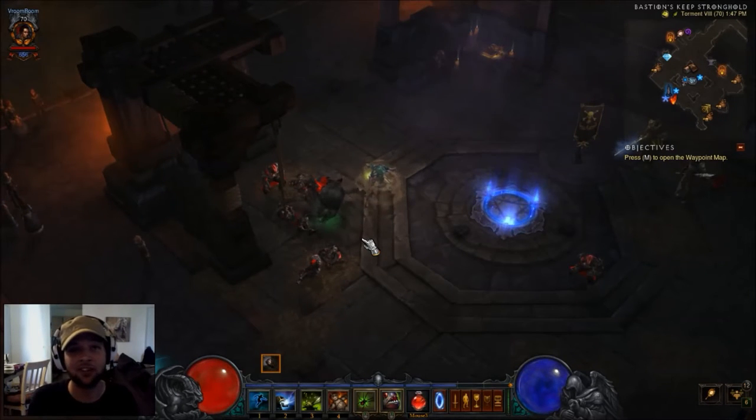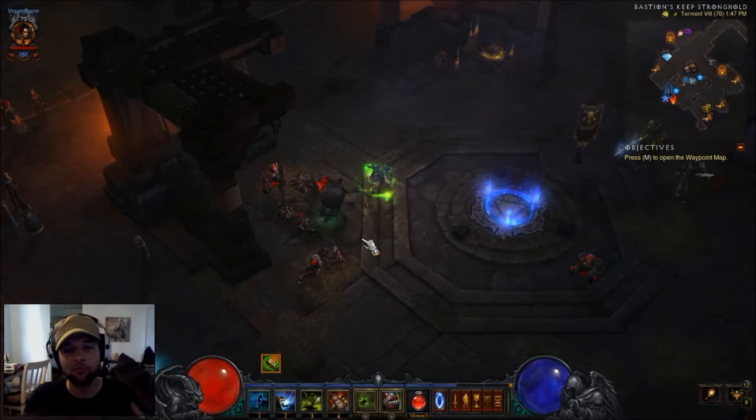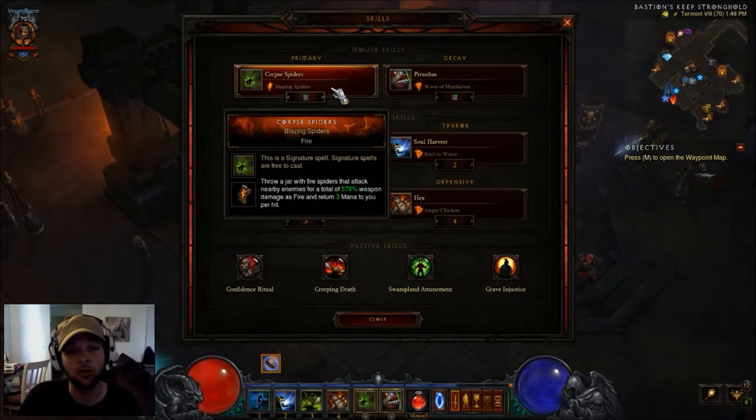I'm going to be going over all kinds of builds over the next couple of weeks, so please stick with me. On my left click I'm using Corp Spiders, Blazing Spiders.